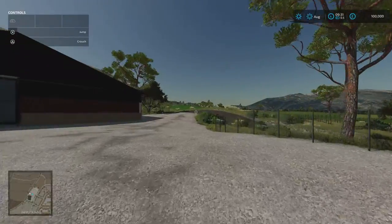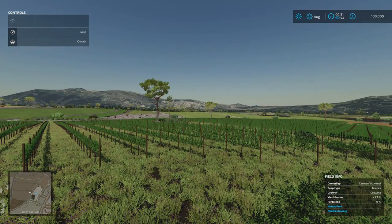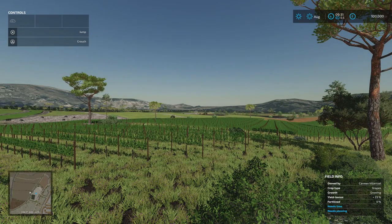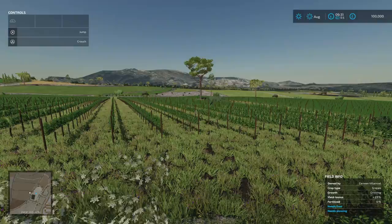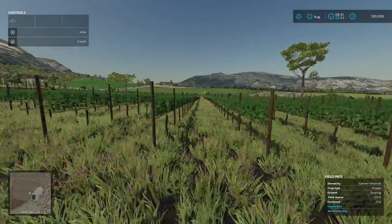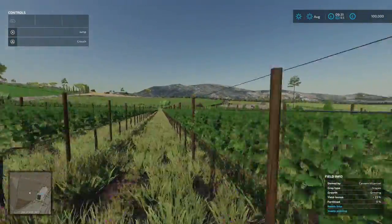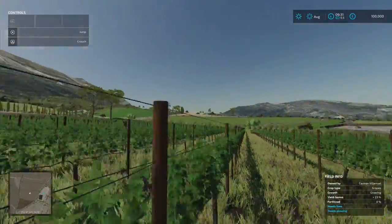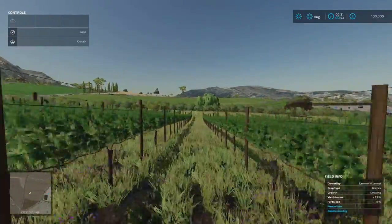Heading over towards the livestock market, there are vineyards and olive orchards nearby. Olives I haven't really tackled honestly — on a couple of maps I've started and then finished the let's play without actually harvesting them. This would be a map where you'd really want to do it multiplayer, given the size of the vineyards and the amount of harvesting you'd need to do. It's absolutely crazy.